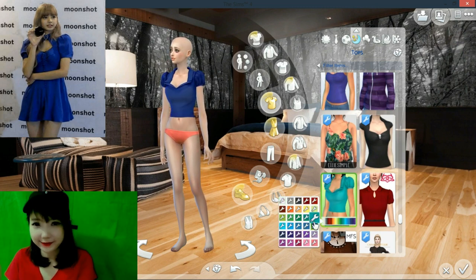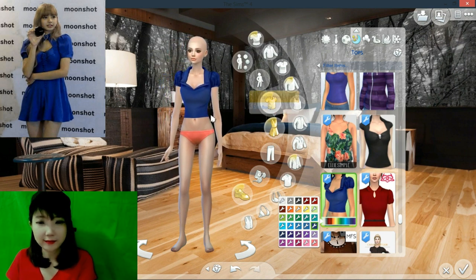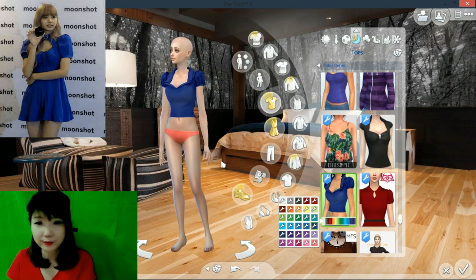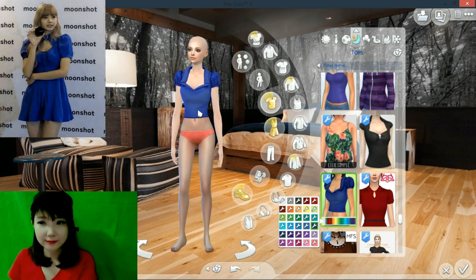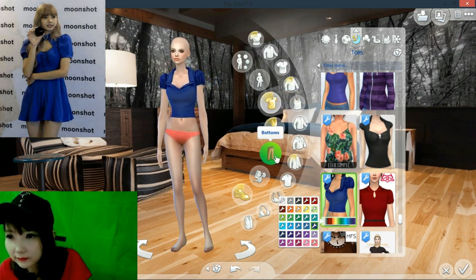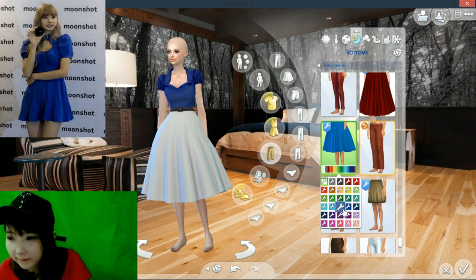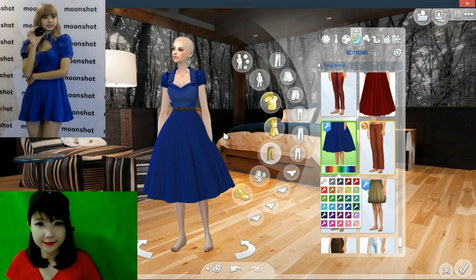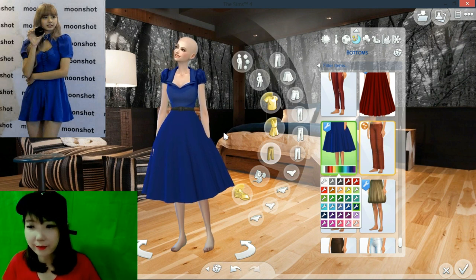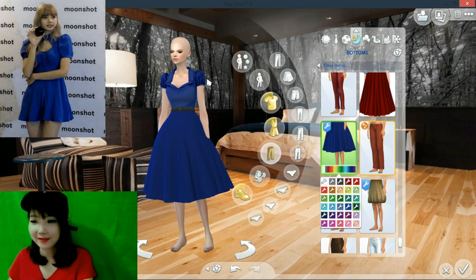Okay guys, so this will be the top. As you can see, it has a lot of color, but because today's outfit is Lisa's one, I just pick the color same as Lisa's. Now we will choose the bottom. So guys, this one will be the bottom. The top and bottom are from the same creator, Oranus. You can download it at TSR. So this will be like a dress - like a full dress - but it's actually a top and bottom.